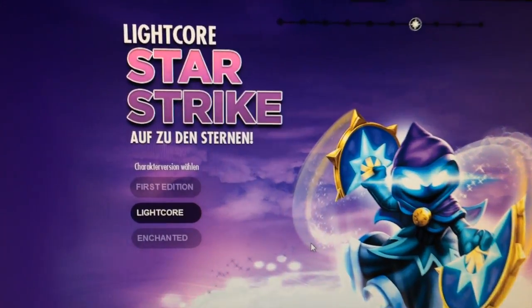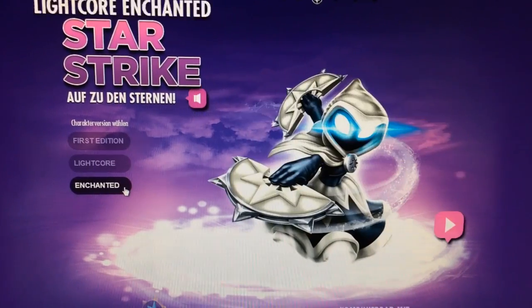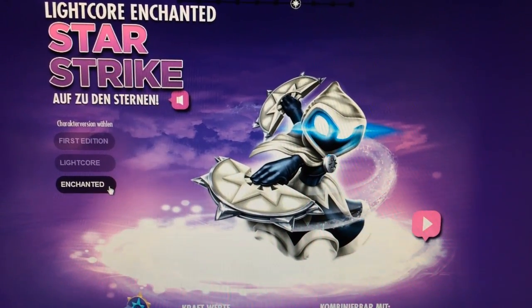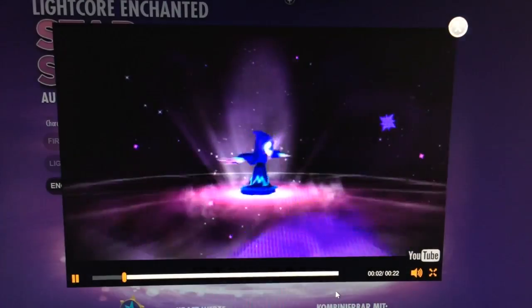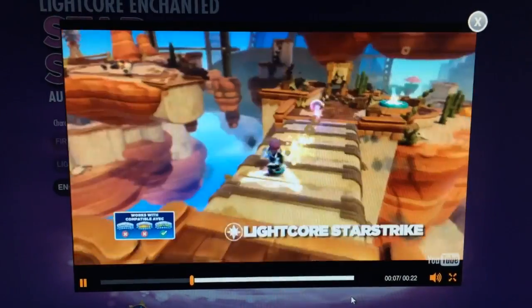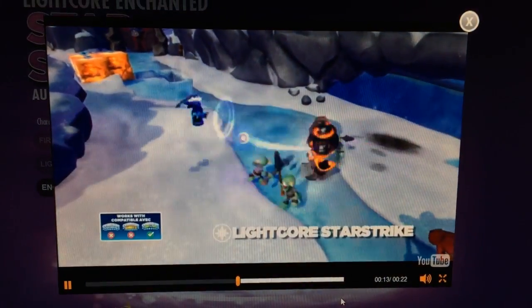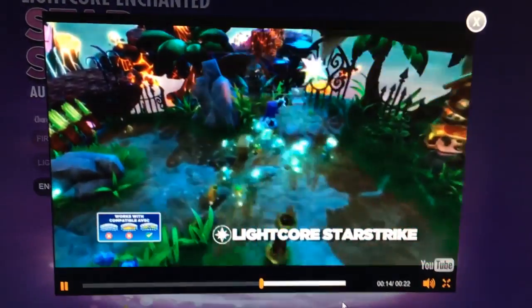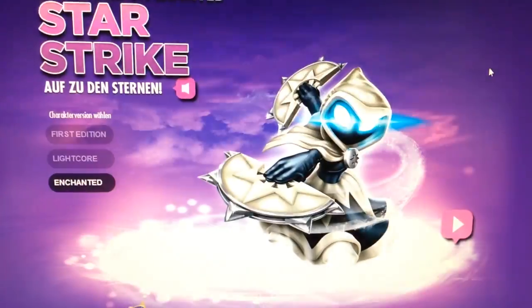Here we are at Lightcore Starstrike, again on the German version of the Skylanders website. You can go to the Enchanted section and see the Enchanted version of Starstrike, and we can click her video to see if that one's there to watch. I think this is just the Lightcore video for Starstrike, not the Enchanted version. What we're seeing is just the same as a normal Starstrike, but there will likely be a separate Magic Moment video they'll upload when that figure is released, which we think will be later in the year.